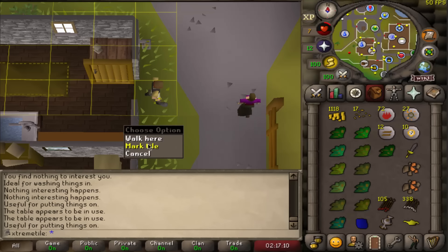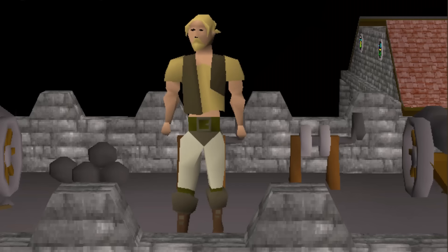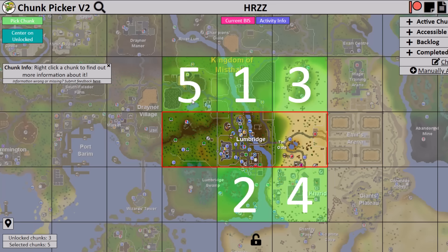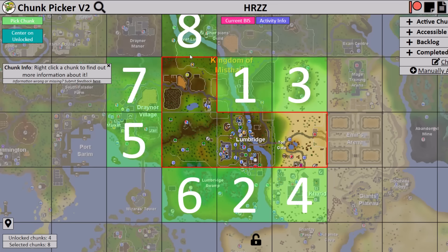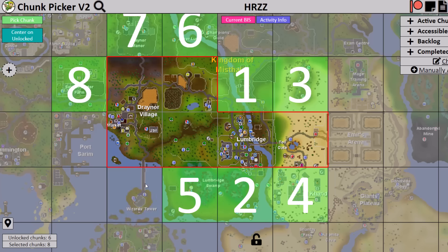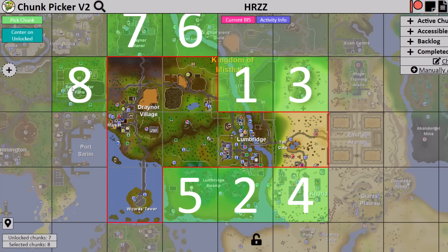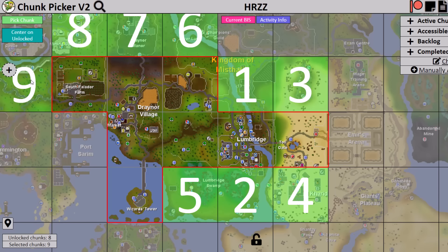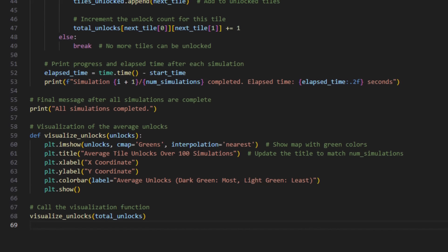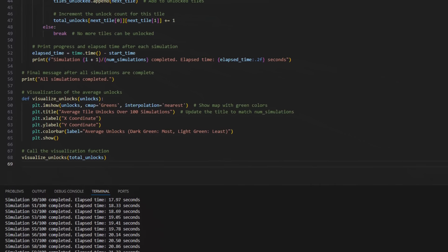Speaking of rolling tiles — the traditional way that one chunk iron men will roll map chunks is pretty simple. Any map chunk adjacent to their current unlocked map chunks are eligible to be rolled. For one chunk accounts, this works perfectly fine up until you get to a large enough sample size. What actually happens is that every chunk account becomes identical, and that is really bad. I actually went ahead and learned to code Python just so I could have a visual representation for this.